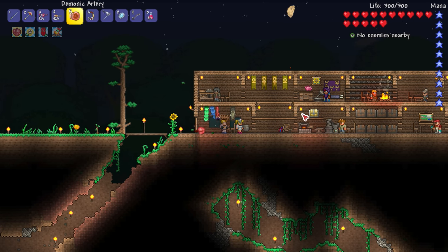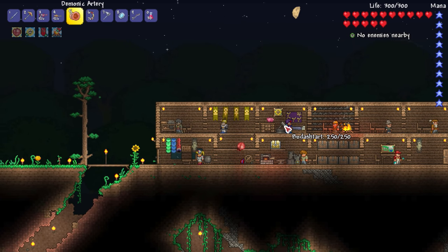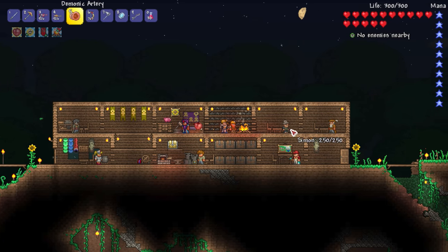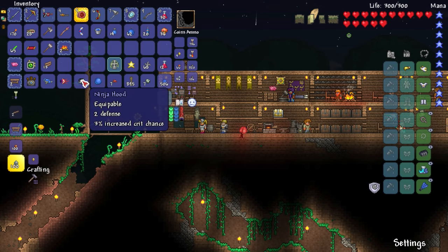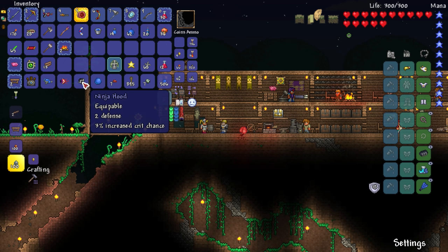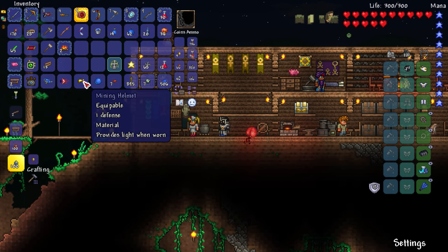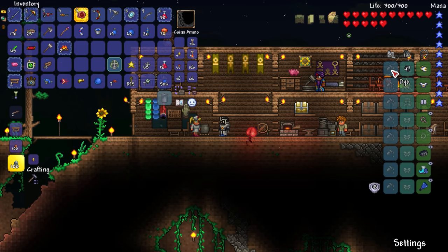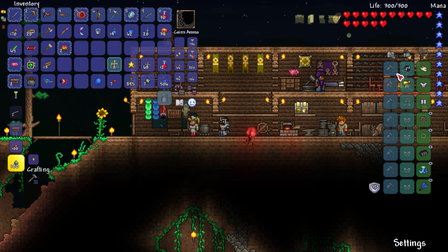The NPCs are able to go up there - look at that, we have the dye trader, we have Dante over there. We defeated the King Slime! What do we get? Ninja Hood - equipable, plus 3% increased crit chance, that's decent. I could right-click and it switches them - that's kind of cool. This is what it looks like with the Ninja Hood, that's actually kind of cool. I like it, and of course if I don't like the black I could dye it a different color. But I like it more with the mining helmet - let's keep it as a skin at least.